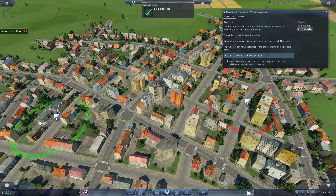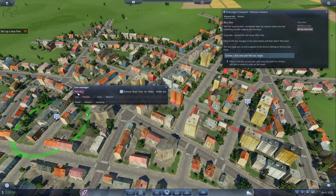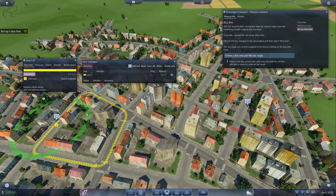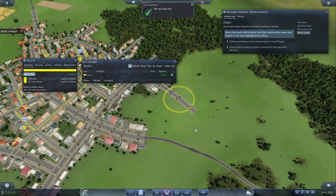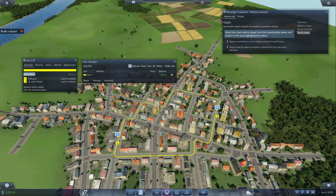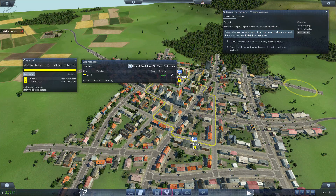Now we need to make sure that something actually stops at the bus stop. To do this, connect the two stops with a line. Click on the line manager in the menu below and select new line. The two stops can now be assigned to the line by clicking on the bus stop icons. The way this works is you create a new line, and then with add station selected, any station you select gets added to the line. You can see it working out the route. You can also change the colour of the line.